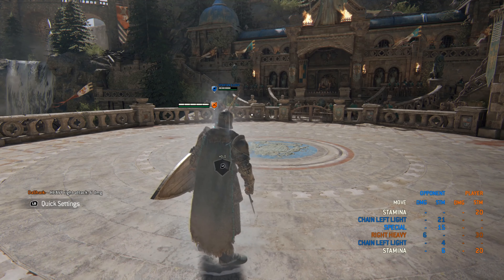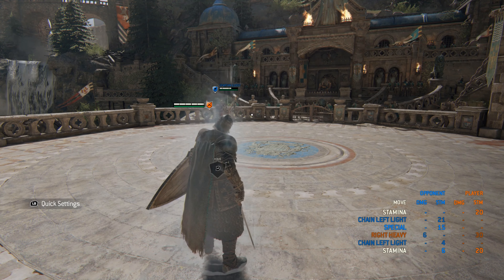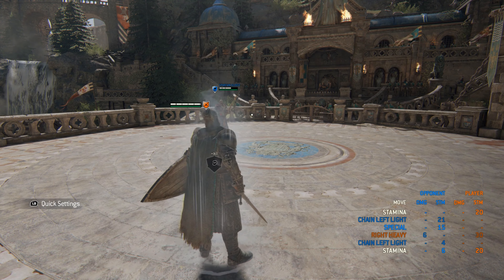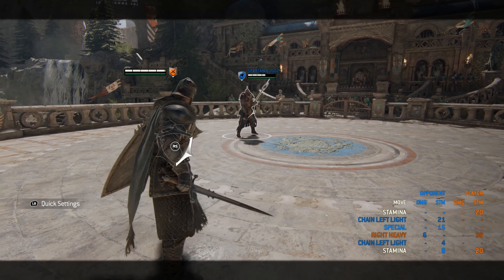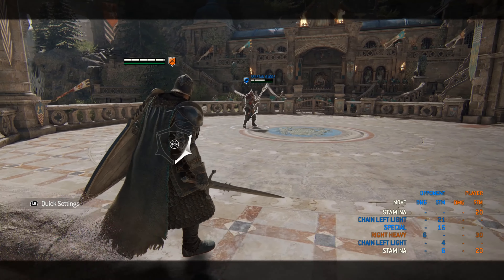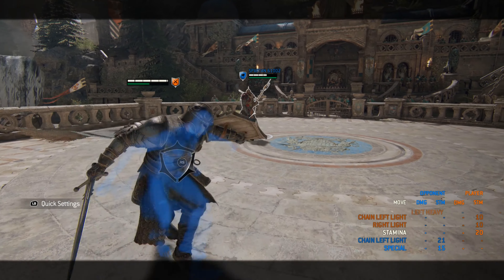He doesn't have any side dodge moves, so upon doing this you won't really gain anything. And because it's not a superior block, you don't really gain anything in general from it. Now onto his attacking — he has a freeform two-hit chain: light, light, light, heavy, heavy, and any mixture of the two.